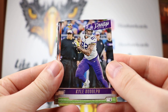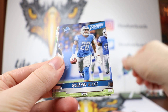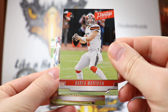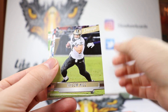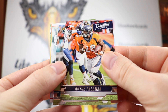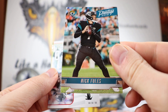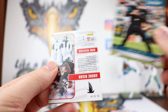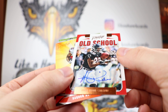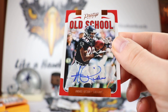Kyle Rudolph, Von Miller, Quandra Diggs, a nice Baker Mayfield right there, Taysom Hill, Royce Freeman, and Nick Foles — who is now on the Jaguars. Let's get to it — we have a Bad Moon Rising, Andre Rison. Nice, a little old-school auto right there.